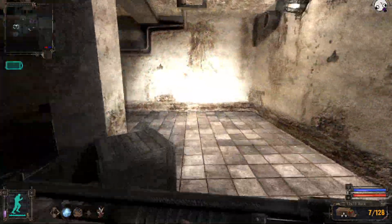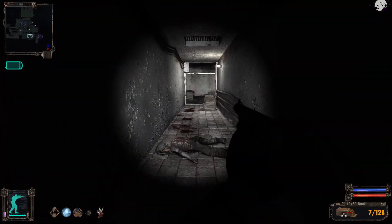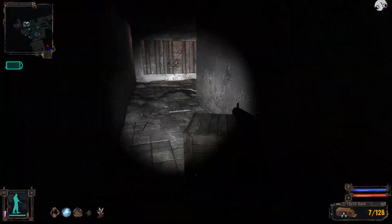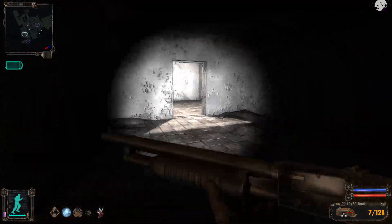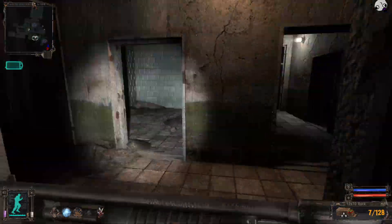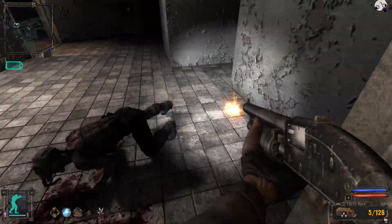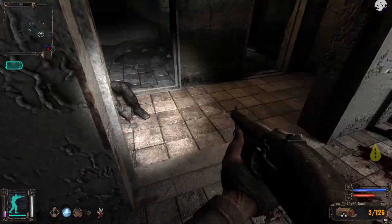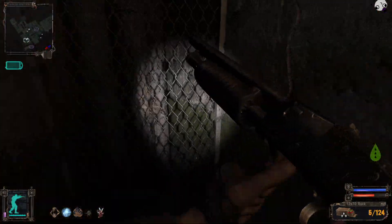I've never actually figured out how to get through here without getting hurt by the anomalies — they're blocked off, so I don't really know how to do it. Oh fuck you, I just heard the growl! No, no, no, no! Shit! Die today! Oh my God, that scared the shit out of me. Okay, we gotta heal. Bandages. Save.